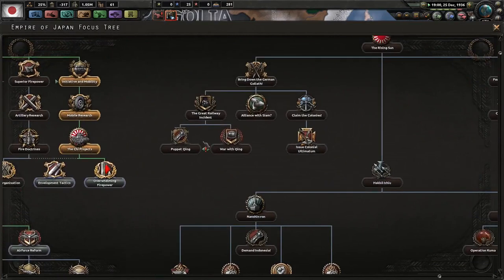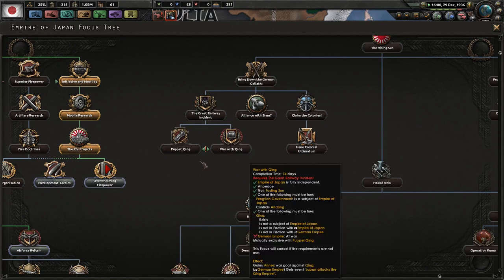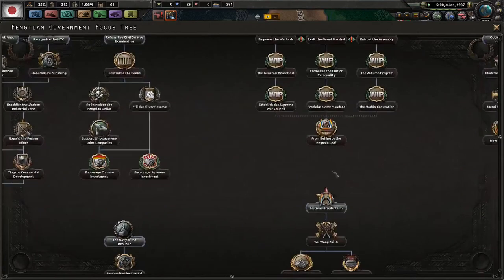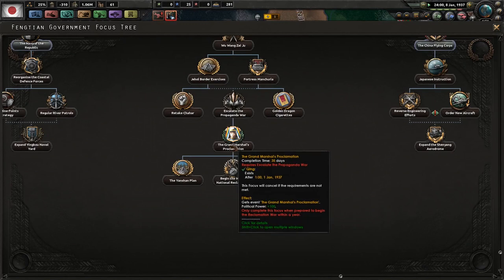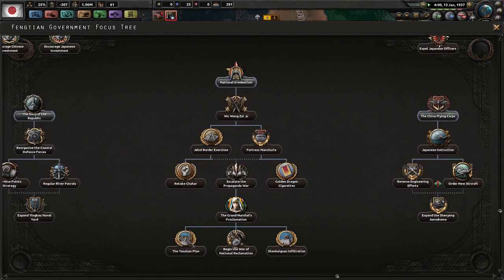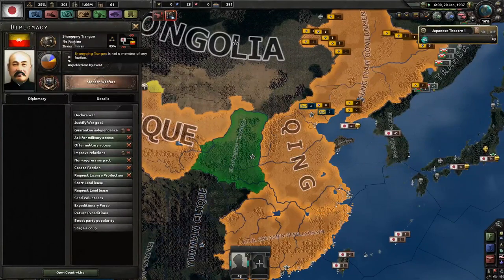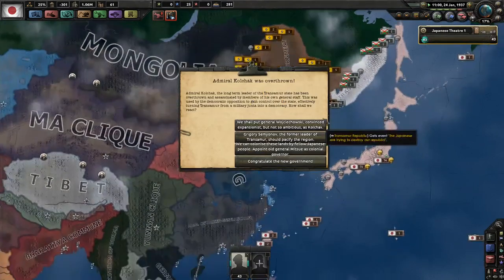Continuing on the policy tree: you can have the Great Railway Incident and then either puppet or go to war with Qing — just like in vanilla how Japan can go to war with China, except here you're specifically going to war with Qing. You can initiate the war, but keep an eye on the Fengtian government because if they go down their center focus tree and do the Grand Marshal's Proclamation, they can also go to war with Qing. Between you, Fengtian, and possibly Transomir, you should be able to deal with Qing fairly easily.